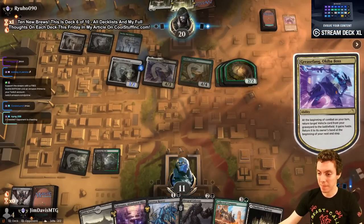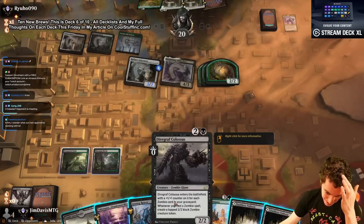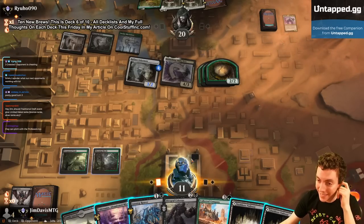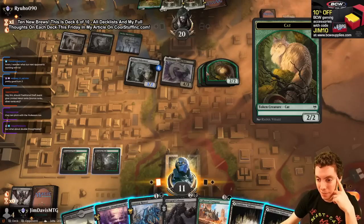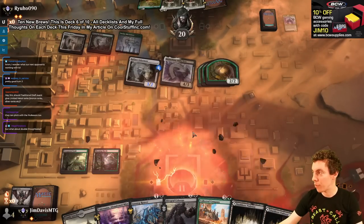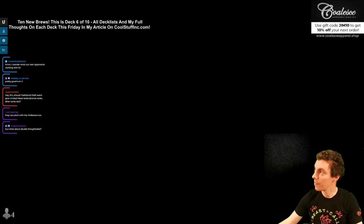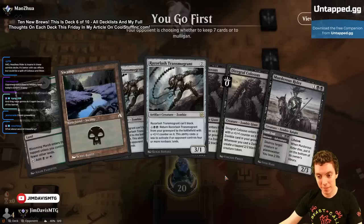Two Grease Fangs. Bounce the thing, we draw another land. Colossus is currently at 2/2 whenever you cast a zombie — but that's not great for Collected Company. We're like already dead on board. 4, 8, 9, 10, 11, 16, 17 — yeah we're just dead. Pretty fun first match — that's Grease Fang for you though, what are you gonna do? I don't know what to tell you. Already had Grease Fang pip me — what about second Grease Fang? No.